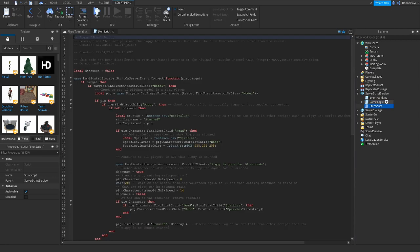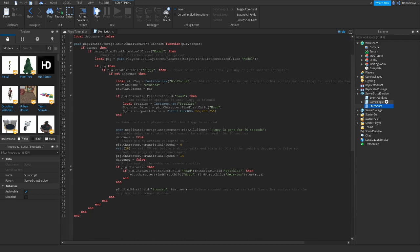Head into the stun script, scroll down to where it says 'piggy is gone for 20 seconds,' and change that to whatever your killer's name is.